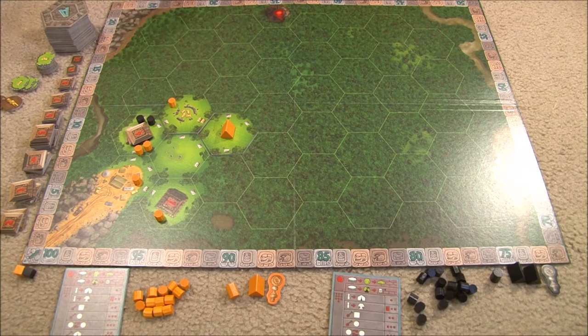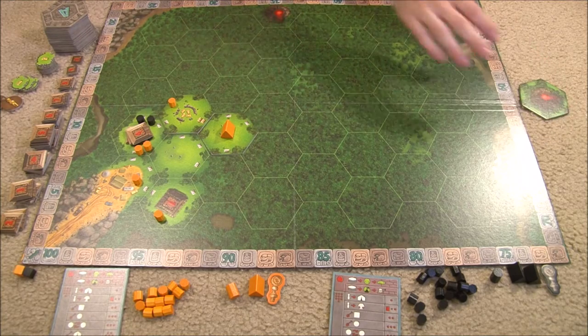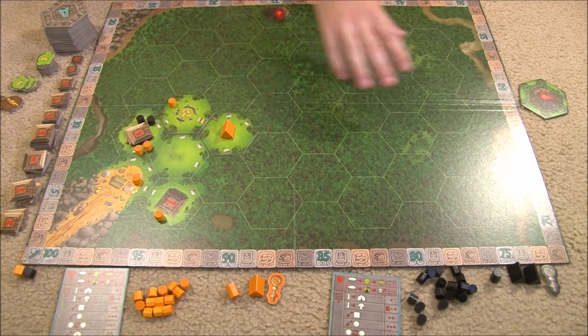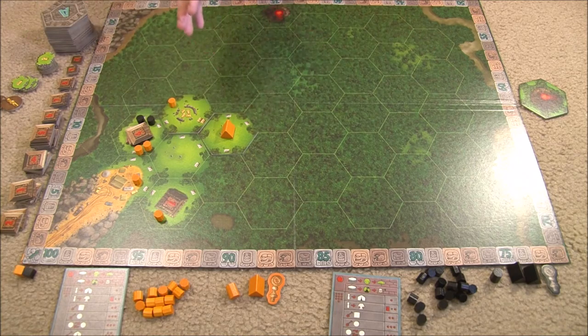The game proceeds with players revealing the top tile, placing it, and taking ten action points until a volcano tile is drawn. When a volcano is drawn, set it aside. The player who drew it takes ten action points as normal without placing the tile, then scores their position. Then each other player in clockwise order takes ten action points without drawing a tile and scores their position as well.